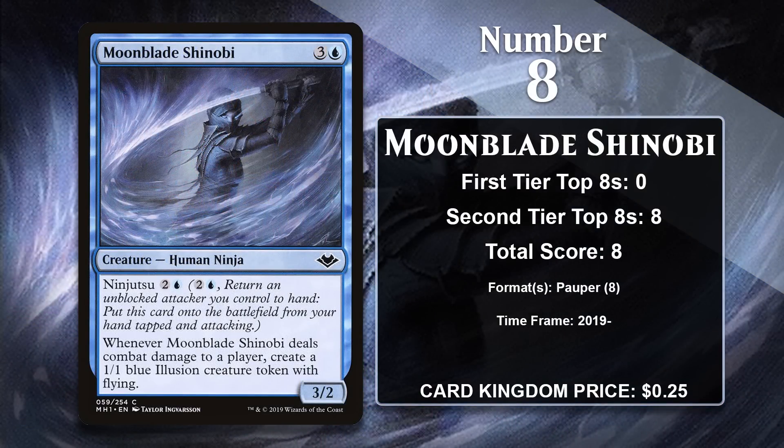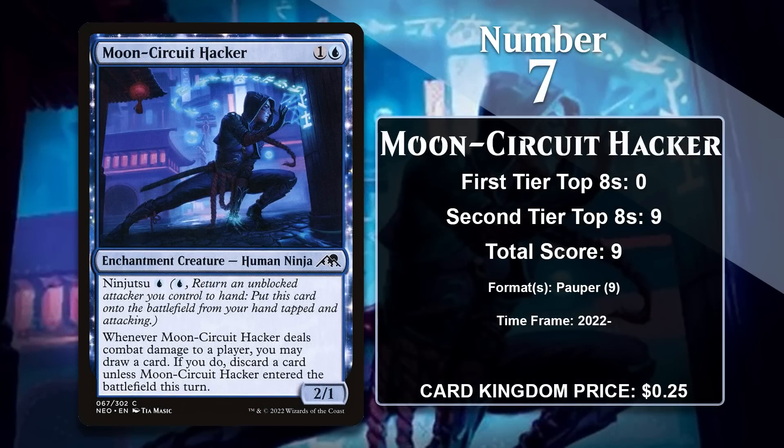At number 8, it is Moonblade Shinobi. When this ninja deals combat damage to a player, you get a 1/1 blue illusion creature token with flying. That's a pretty sweet deal, especially because, like most ninjas, the Shinobi comes with ninjutsu, which increases your chances of hitting your opponent and making the token. The Shinobi has gained all of its points in Pauper, where it's played in blue decks like Faeries and Mono Blue Aggro, and it's likely to keep gaining points in that format.